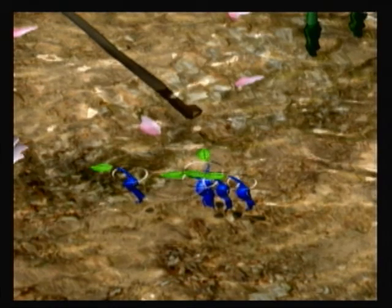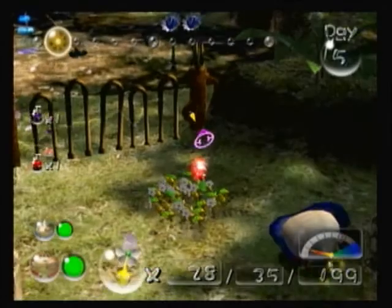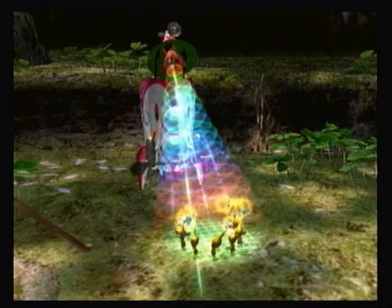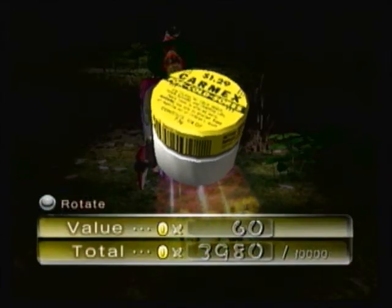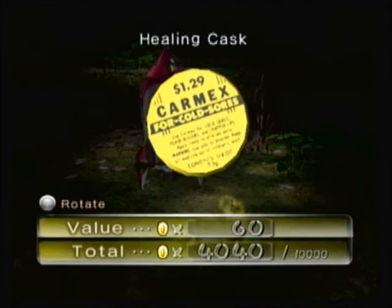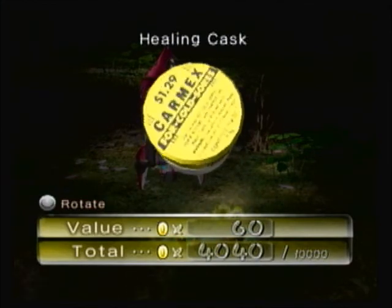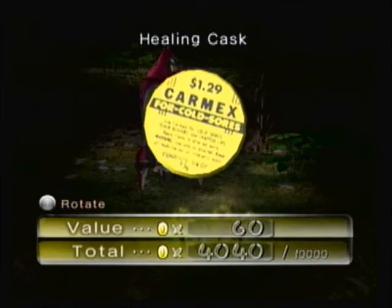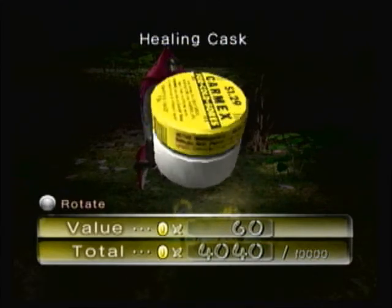Alright, so yeah, Blue Pikmin — they swim in water, but apparently I've got to have this little cutscene interruption. Healing cask, $1.29 — I'm sure that is a lot higher priced nowadays in the US. And it's Carmex for cold sores. Alright, whatever.